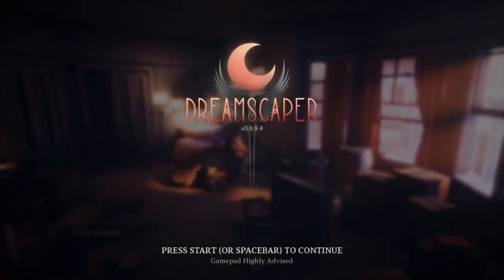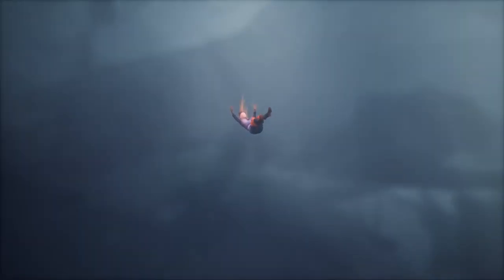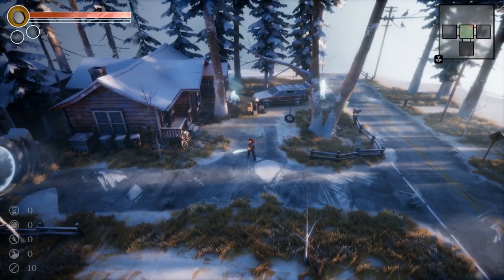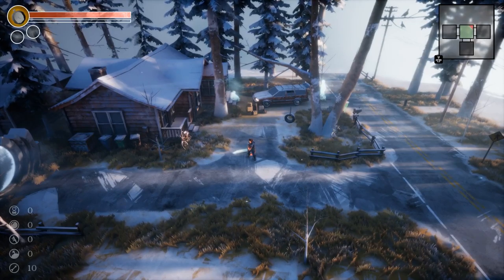Hello folks! Today we're taking a first look at Dreamscaper. This is the demo that's going alongside the Kickstarter that's out today, the 6th of August. It's a roguelike, hack and slash, Binding of Isaac style game, but with quite a few weird twists — like you are a young woman and all this takes place in her dream world. She's falling through space for some reason, and here she is in the weird dream world. It's a very beautiful thing, and if you look in the top right, it is a Binding of Isaac style map.